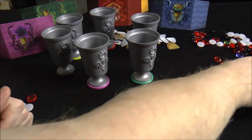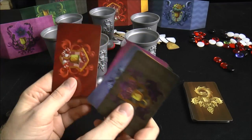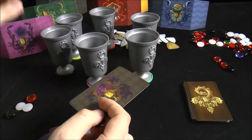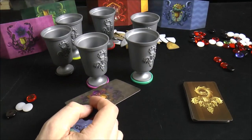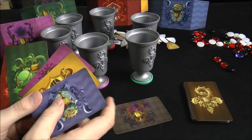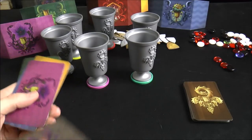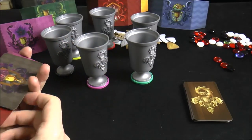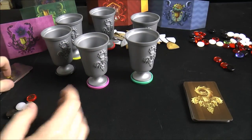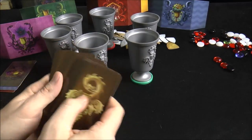Before play begins, you shuffle the target cards. Let's say I'm the purple player and I randomly get dealt the black card - I'm trying to poison the player with the black shield. These are dealt face-up so everybody knows who you're trying to poison. If you get dealt your own color, you pass it to the left and swap to make sure nobody has their own. You have a target for each of the three rounds.